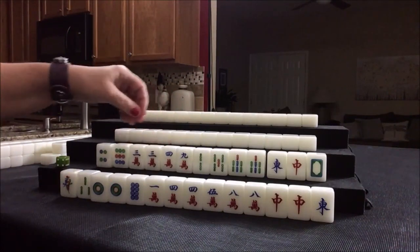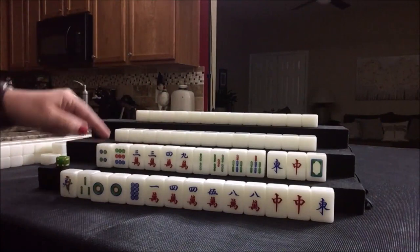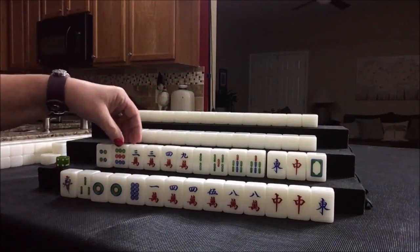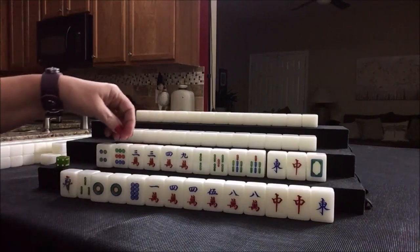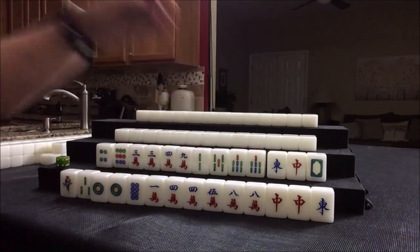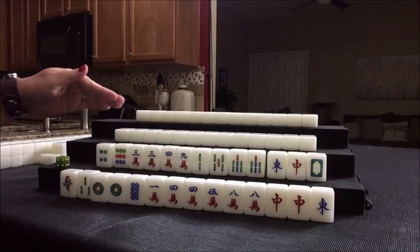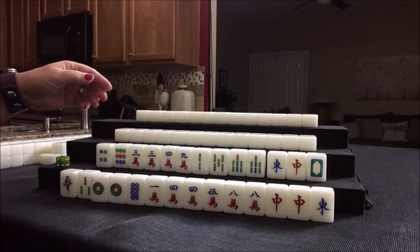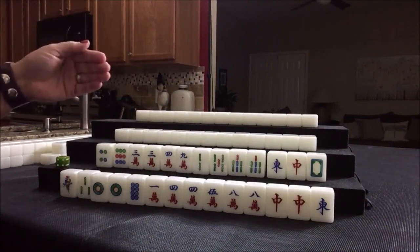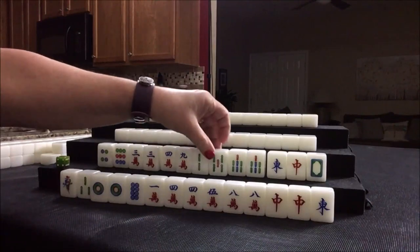So let's just wait and see. Let's see about outside hand potential here. We do have threes, which could connect to a one, two, three. A nine, a two, nine. Here's a nine, two, and sevens. We're really light on the terminals, so I don't think I would consider outside hand here. We have only two pairs, so I wouldn't consider All Pung. I think lesser honors and knitted tiles might be the best way to go.